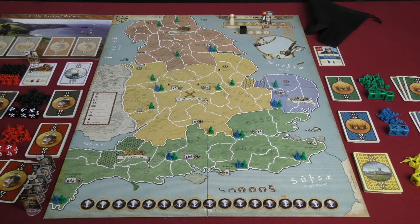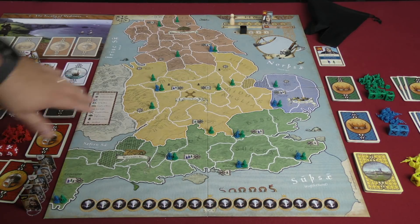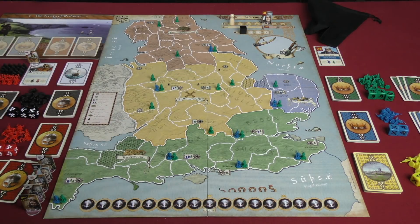Here I have a game of 878 Vikings set up from Academy Games. The game can be played from two to four players. With two players you'll have a Viking player and an English player. With three players, one person can control one side and the other two will each control one faction. In four players, you'll have two players on each side, each controlling only one faction.